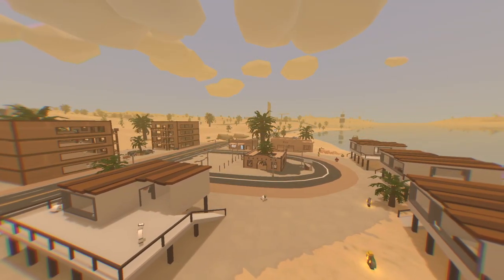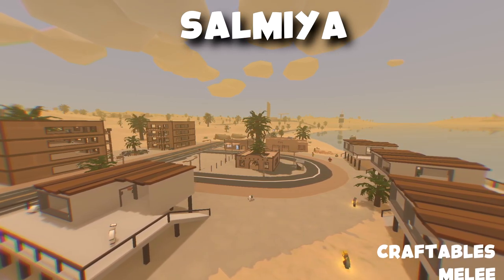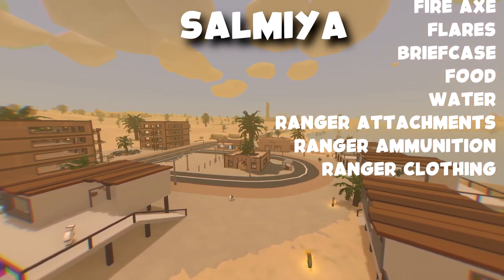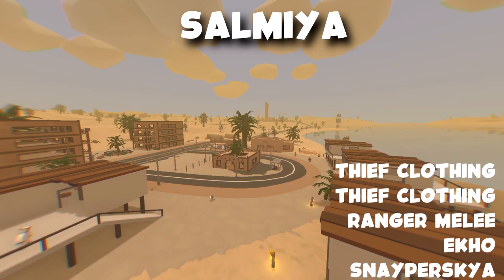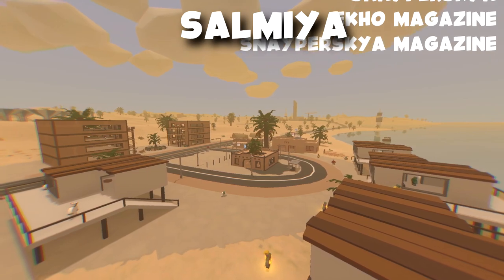Next we're going to go over to Salmiya, which is a town. Over here you could find craftables, mealies, fire clothing, fire axe, flares, briefcase which is an NPC item, food and water, ranger ammunition, ranger attachments, ranger clothing, thief clothing, ranger melee such as katanas, machetes and butterfly knives, echo magazines, echoes, and snaeperskias.